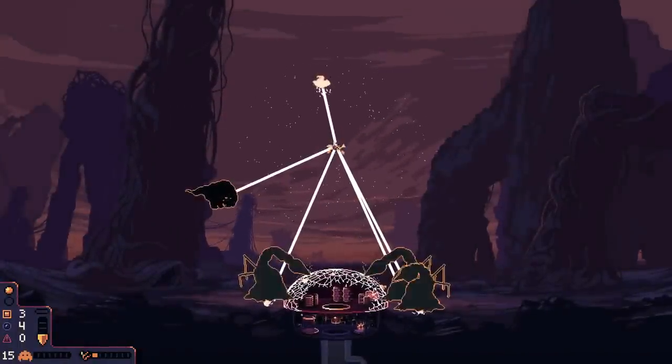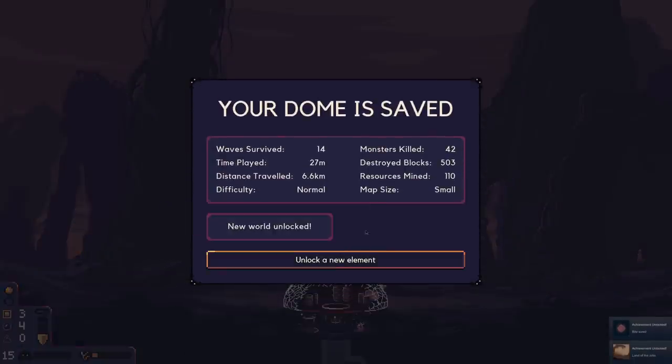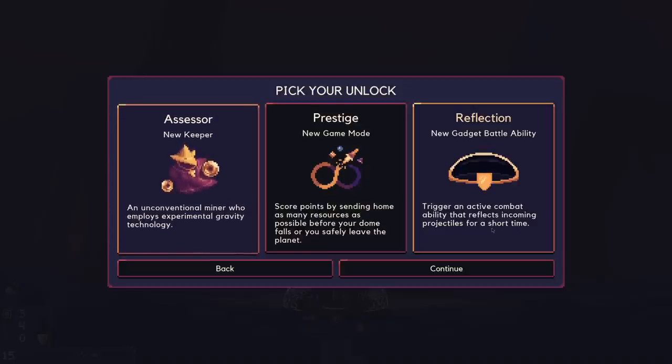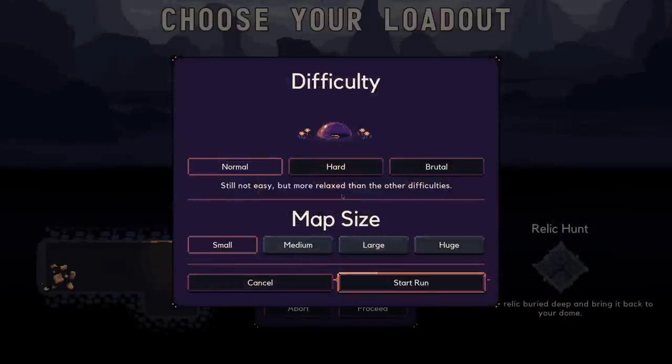On average, this takes maybe 30 to 40 minutes, but upon winning a round you can start unlocking further parts of the game, which will bring all sorts of new features to your attention — such as a variety of domes to use, a new character called the Assessor, or even new game modes such as Prestige, which is a sort of endless mode. You can also play the game on normal, hard, or brutal difficulty, as well as a small, medium, or large map, though you have to clear the lower levels to advance to the bigger stuff.